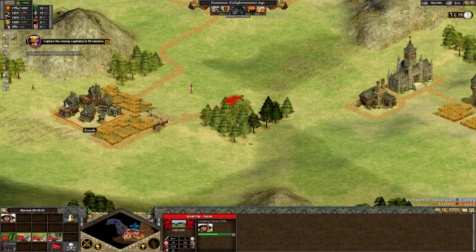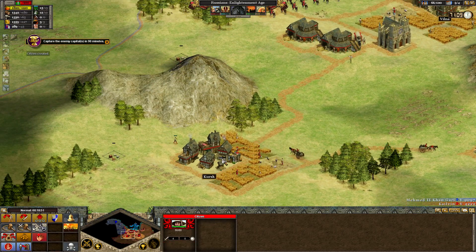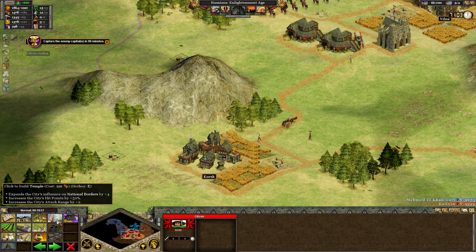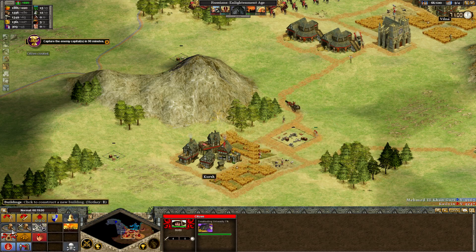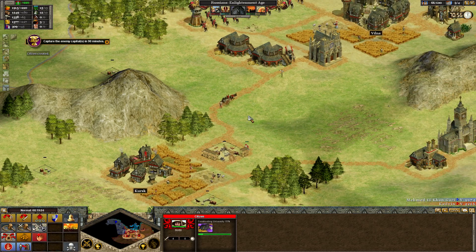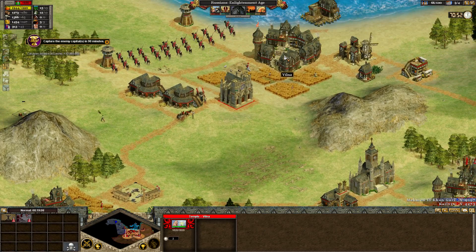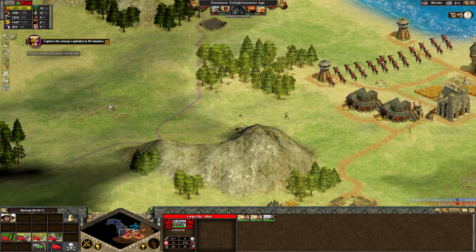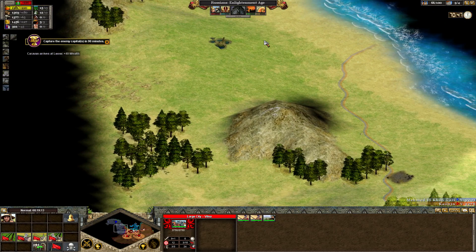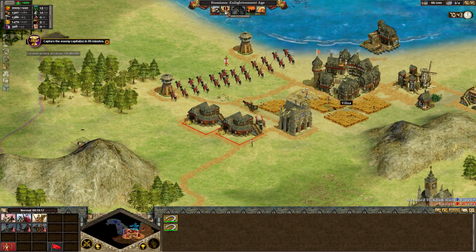I love this music. You will build the university, and then you will build another temple. The reason you want a temple in both cities is because it increases the national borders, so we can push back a little here. Remember, the more we control, the better. Since we're Russia, we control whatever we please.